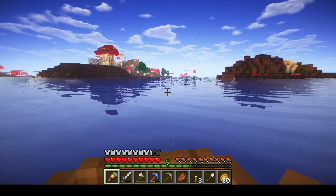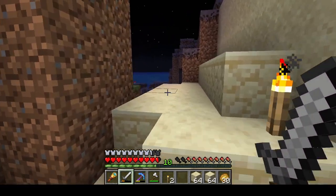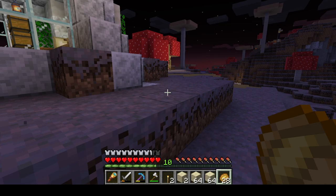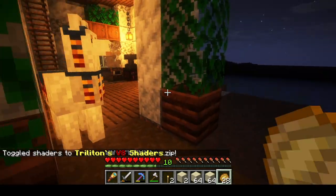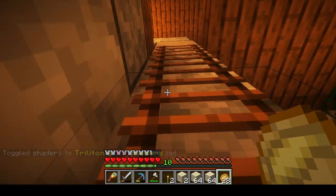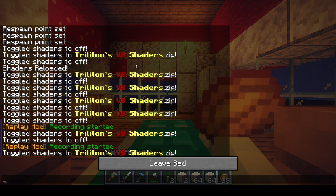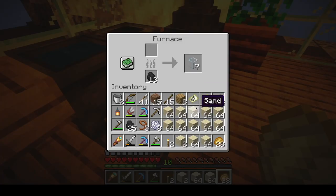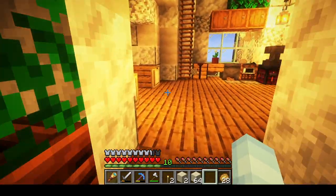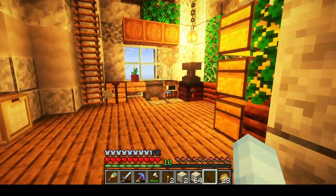We're going to just grab this packed ice and then go out and get some sand. Got a round of sand — we're going to go back home. We're going to turn the shaders back on because it was very hard to collect sand when it was this dark. I'm going to sleep quickly. I had a wandering trader in here. We're going to work on our glass. While we're waiting for all of this sand to smelt, what would be good is that we actually go into the nether and start working on a tunnel.